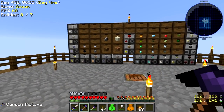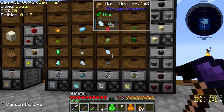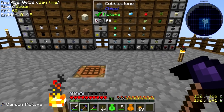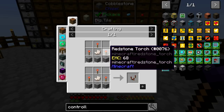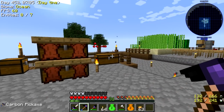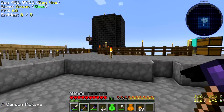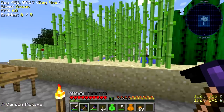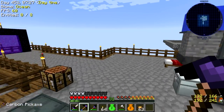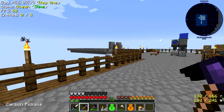Our storage area is now coming together. We have some compacting drawers compacting up all of our ores, and some basic drawers filled out — more will fill out as we get more stuff. The only thing we're missing right now is the drawer controller, which requires comparators, and we need quartz for those. We have to actually go to the nether to get some quartz ore. We're also expanding the base dramatically — we'll need a lot more room very soon.